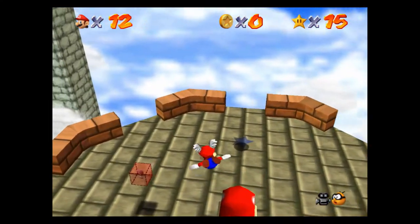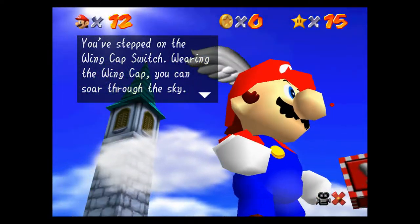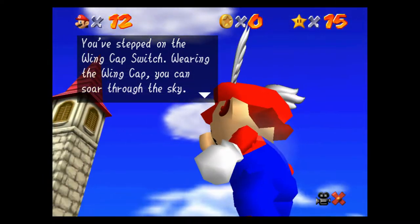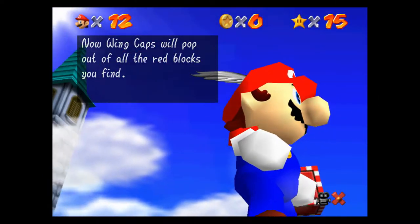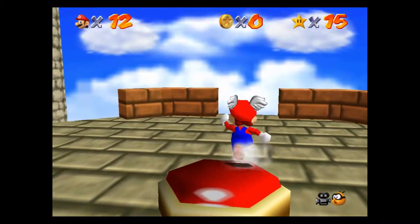We'll just go right back into it because it's super quick to grab the actual button. Here we go — there we go. You've stepped on the Wing Cap switch. Wearing the Wing Cap you can soar through the sky. Now Wing Caps will pop up out of the red blocks you find.